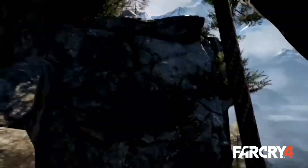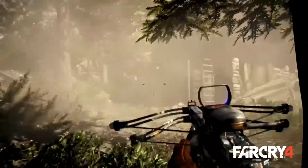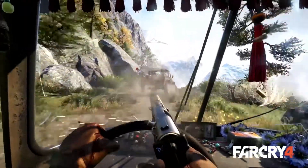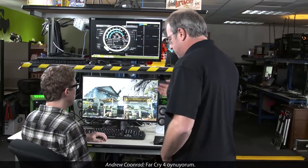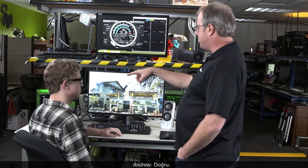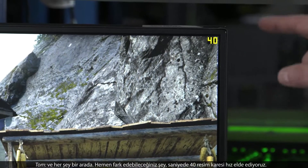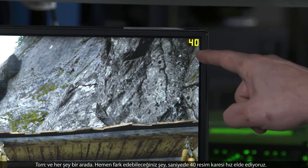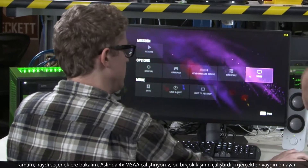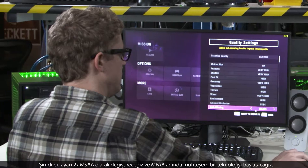The best way to understand the 960 is to see some live demos. So what do we got going on here? I'm playing some Far Cry 4. You've got a GTX 960 in that box over there, and everything is stock. And what you'll see is right away, we're getting 40 frames per second. We're actually running 4X MSAA, which is a very common setting most people run.